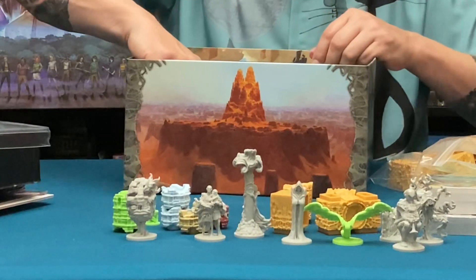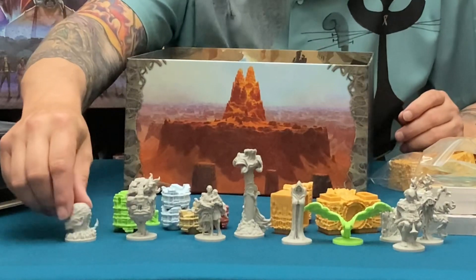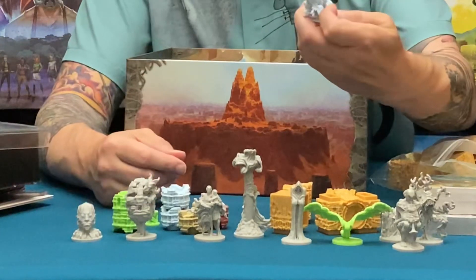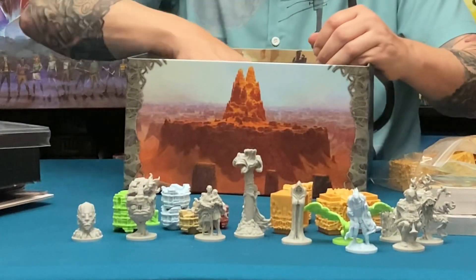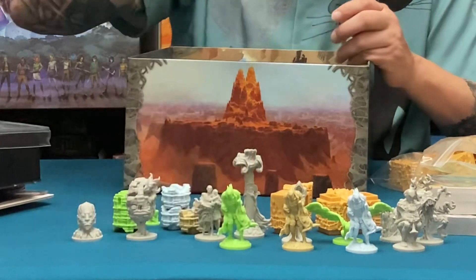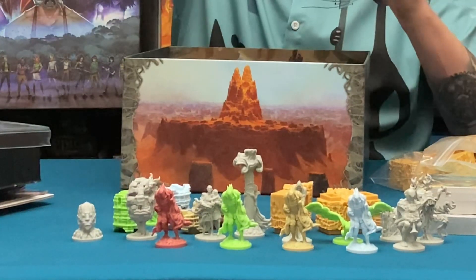We've also got what looks like just a head. I can't wait to dive into this and see what all this imagery means. Here's a skull piece — almost Giger-esque, with a tail in the back. Very interesting. Then you've got four of these again representing the different colors — these might be the actual player pieces. There's the blue one, tan one, green one, and last but not least a reddish color. So that's cool.